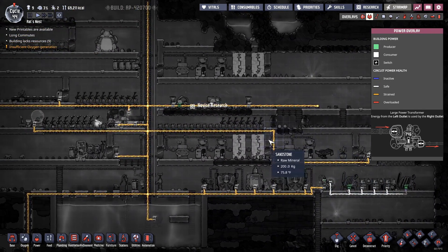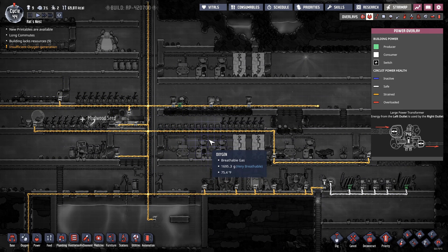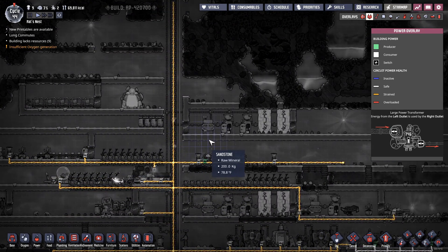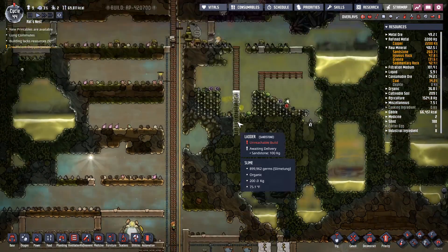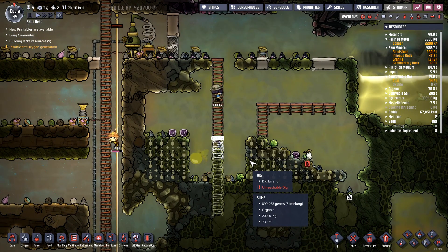This could cause some brownouts with certain devices if they're nearing the 1,000 watt limit, but that should help quite a bit. Up here, we are still working hard down here — look at all that polluted oxygen. My god, it's crazy. That's so much polluted oxygen.